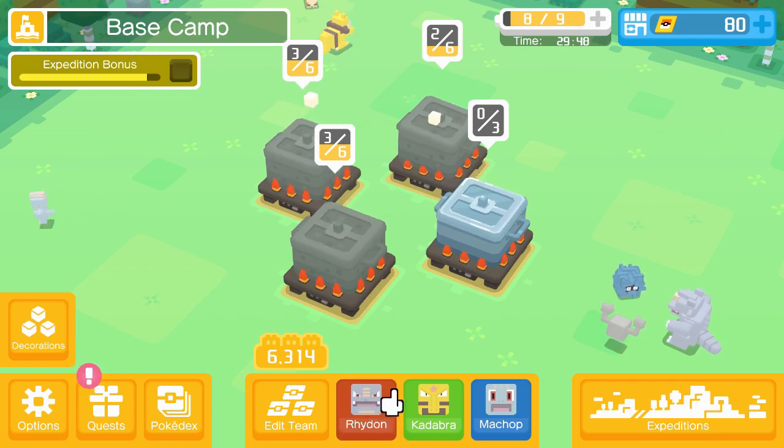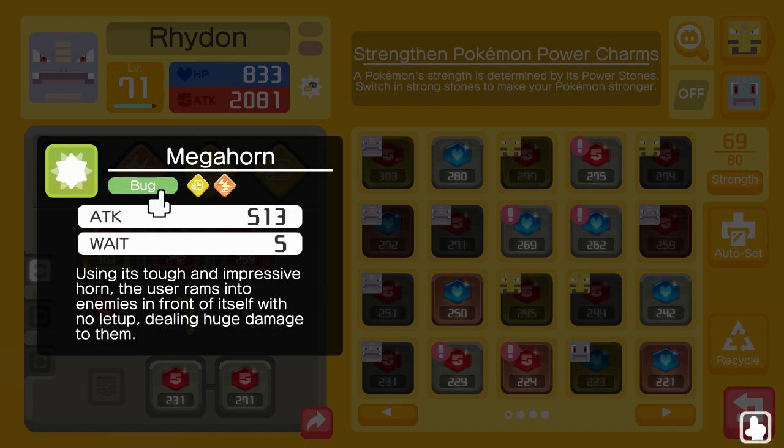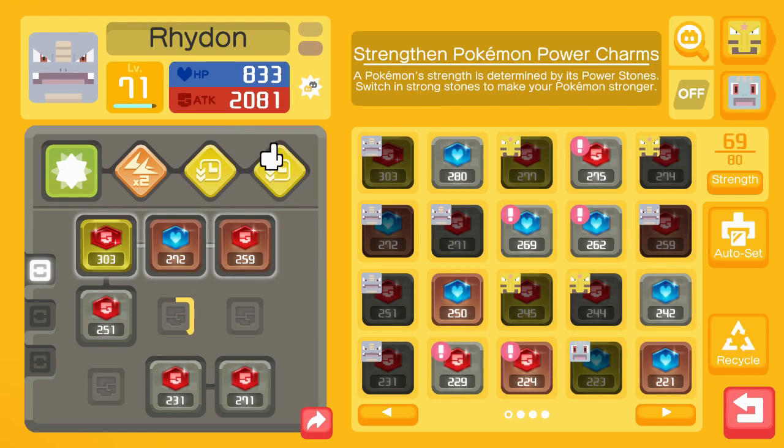Because we finally got a good Rhydon, and we got our Kadabra up. What we're going to show off today is we got Megahorn - 513 attack, 5-weight. This is the exact one I wanted, and this Rhydon has really good attack slots as well. So I'm super excited for this video.